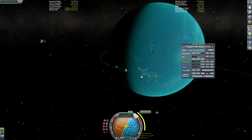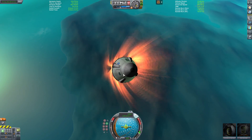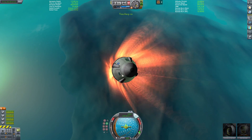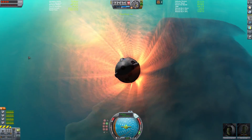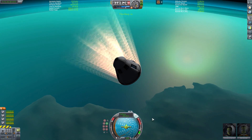It works on any planetary body that has an atmosphere — this is around Jool — and it'll guide you. One pretty cool thing is you can actually use the maneuver node system to kind of pinpoint where you'd like to land, which is a pretty cool feature.